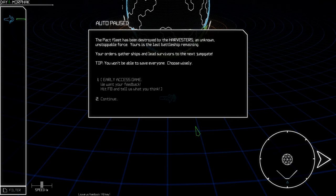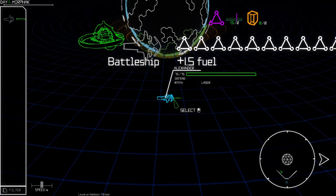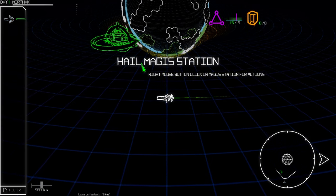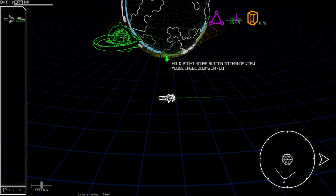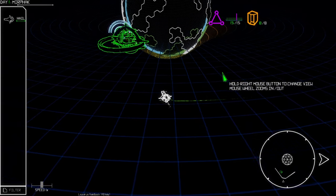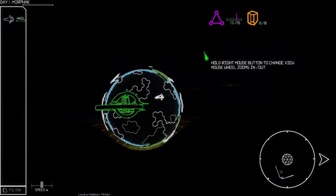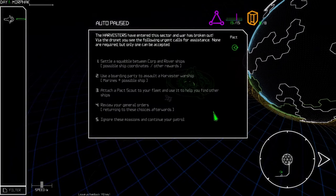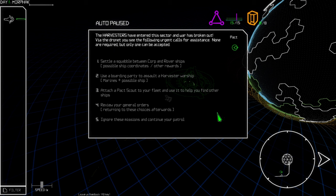You won't be able to save everyone — choose wisely. I should also mention this game is still in early access. Here is our ship, the Alexander. The graphic style is really cool, it's this kind of battle grid hologram type look which I think is pretty cool.